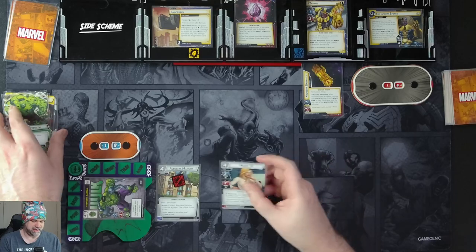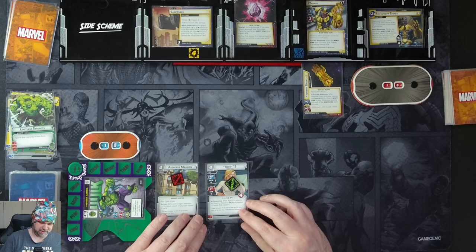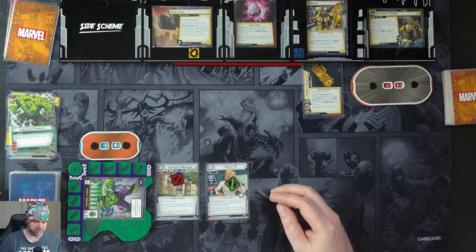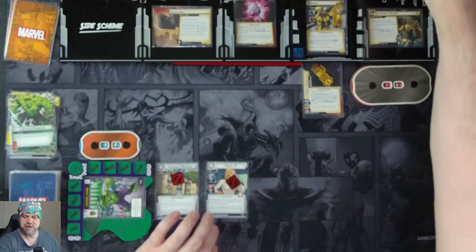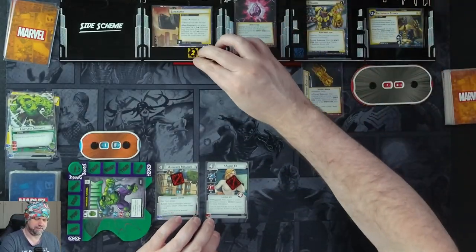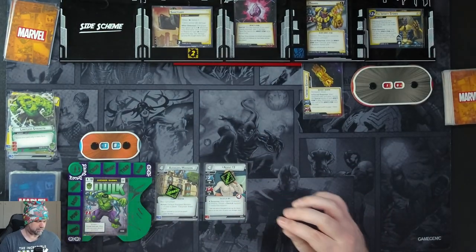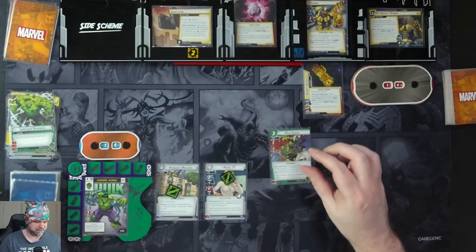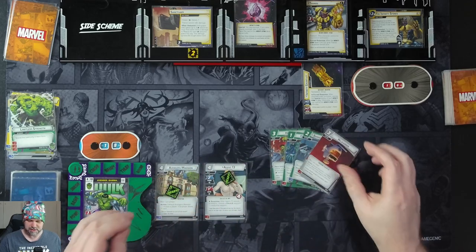We're going to spend four resources to put Agent 13 into play. After she attacks or thwarts, we can choose a shield support and ready that support. We're just going to thwart two off Sanctuary. And then we're ready. We've got four cards: a Hulk Smash, Crushing Blow, Banner's Lab, and a Helicarrier.